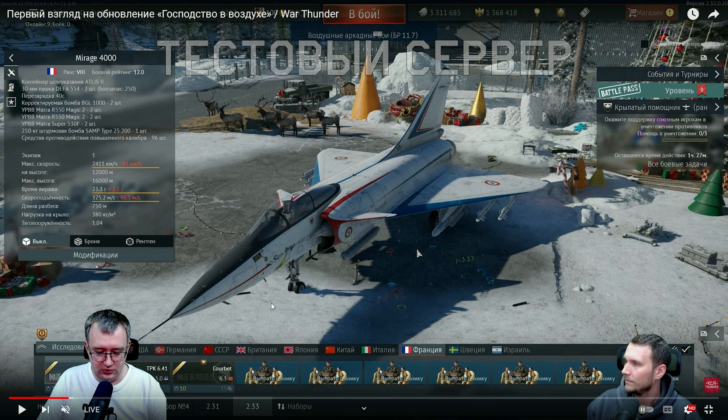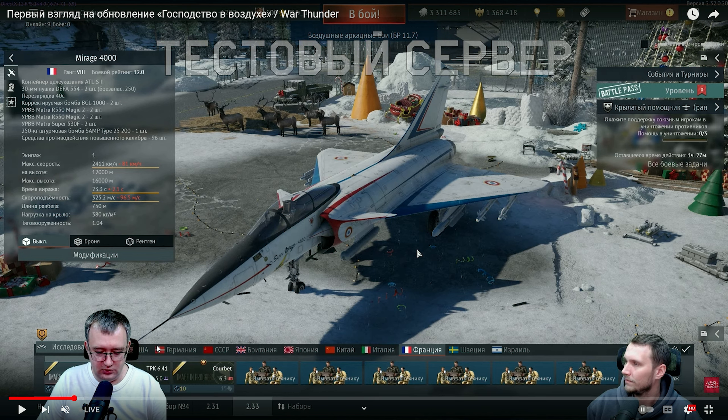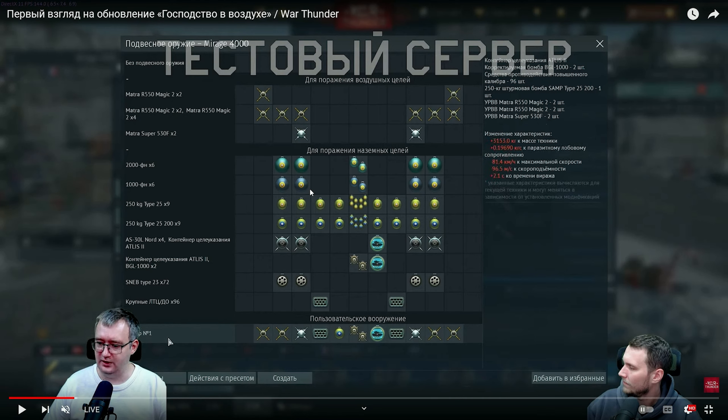Two very strong engines. The radar should be okay — nothing too crazy, but not too great either. It can take two Super 530s and four Magic 2s. It can also take six Magics without the Super 530s, but nothing else beyond that. It can take laser-guided bombs and missiles as well. That's the loadout — let me just show you guys.